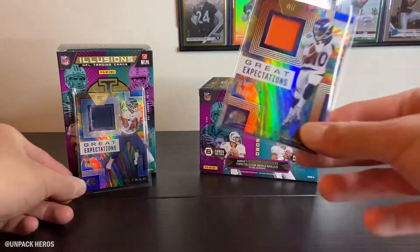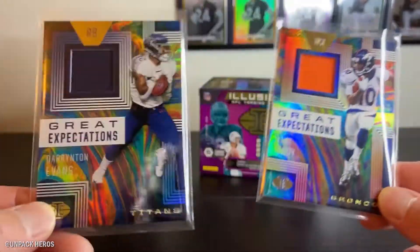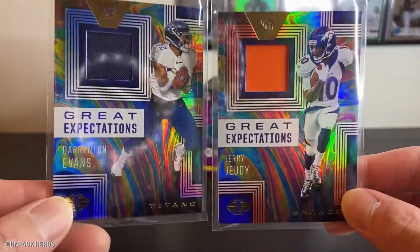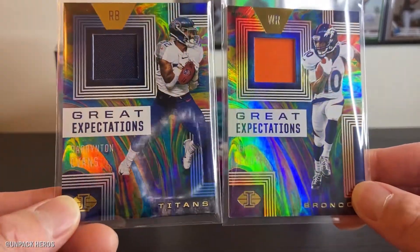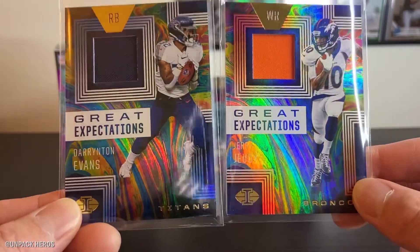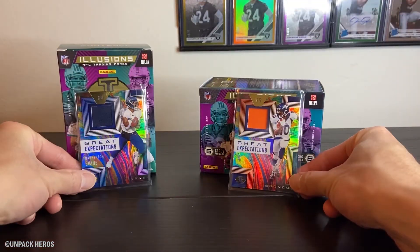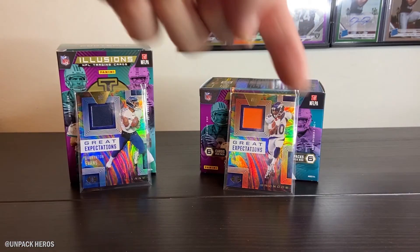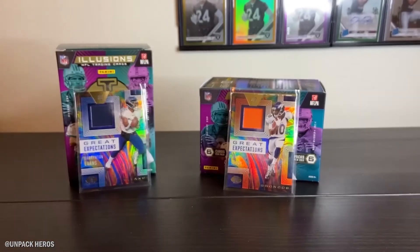And then of course the two mem cards - we hit a Great Expectations of Jerry Jeudy and Darrington Evans. I actually really like the looks of these Great Expectations with the rainbow looking color paint canvas or whatever - they look pretty dope. This is my first time ripping this and overall I really like it. If I see some in retail stores I'll definitely pick some up. I'm going to try to look for a mega box and see what kind of hits come out of those - I'm pretty sure better hits will come out of those. If you guys like my video don't forget to give me a thumbs up, hit the subscribe button, and I'll be back very soon with more content. Peace.